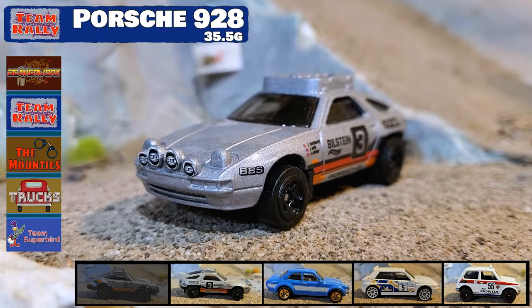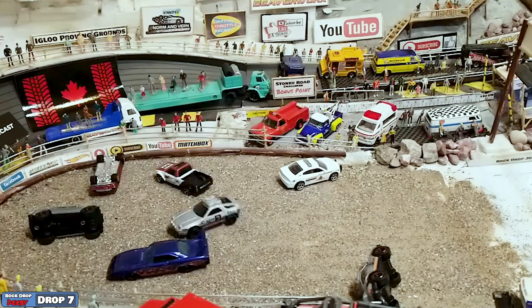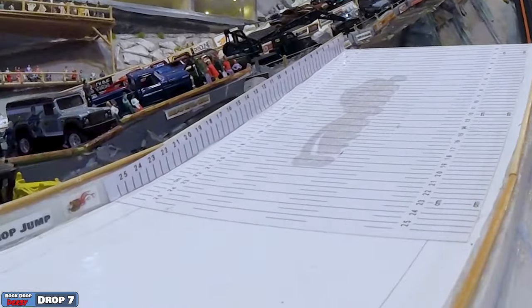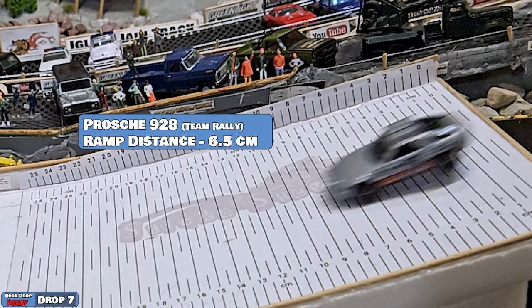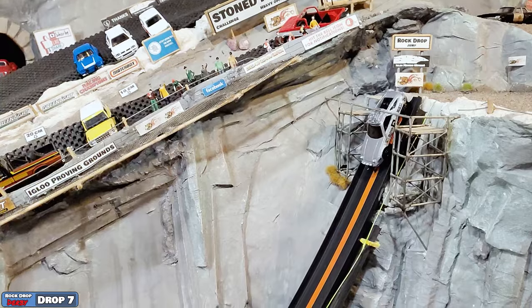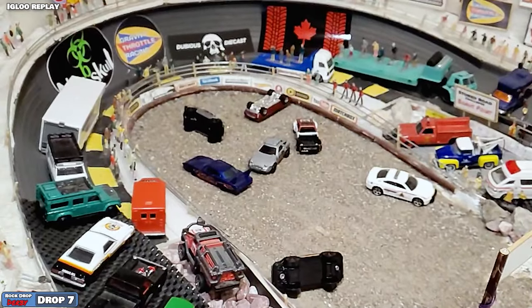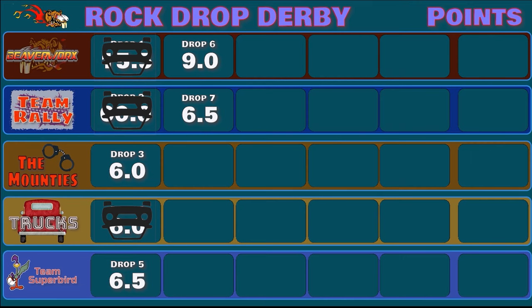Second run for Team Rally and it's going to be the Porsche 928, the second Porsche on the map. Not bad air — puts down on the ramp and is able to keep it on its wheels, so he's doing better than the other Porsche already. Gets a nice blow around after tapping off the back of the Superbird, and ends up upright in the landing area. Looking at the distance — 6.5 centimeters, they're calling it. 6.5 centimeters and upright on the ramp means those points are going to stick.